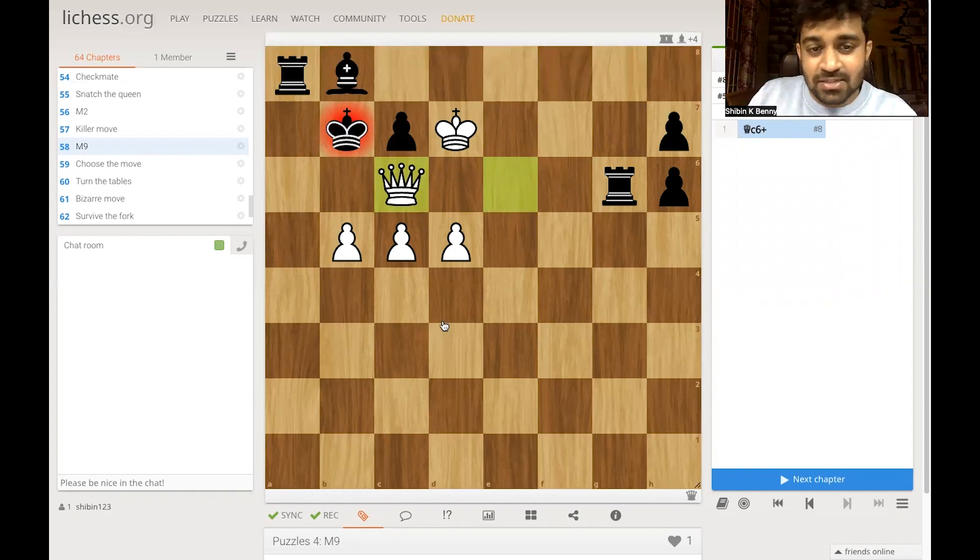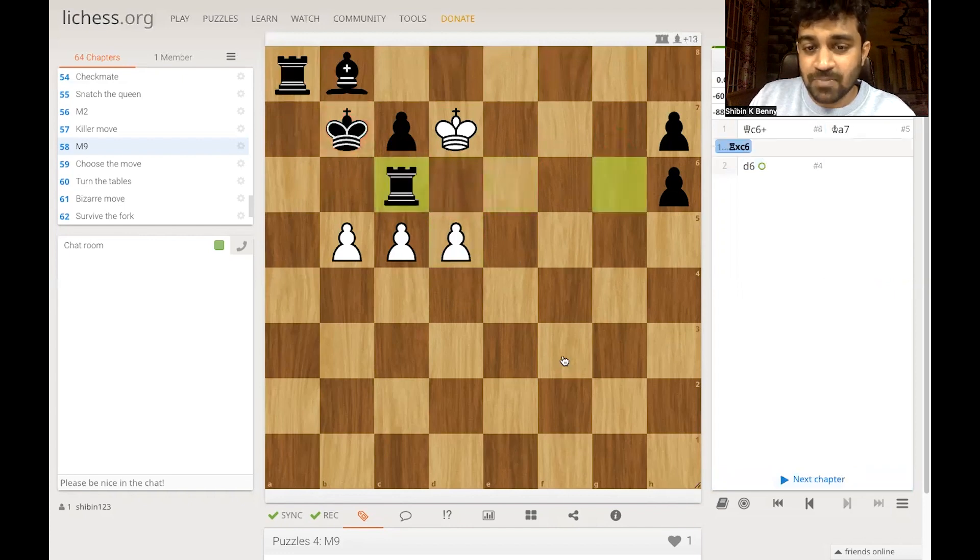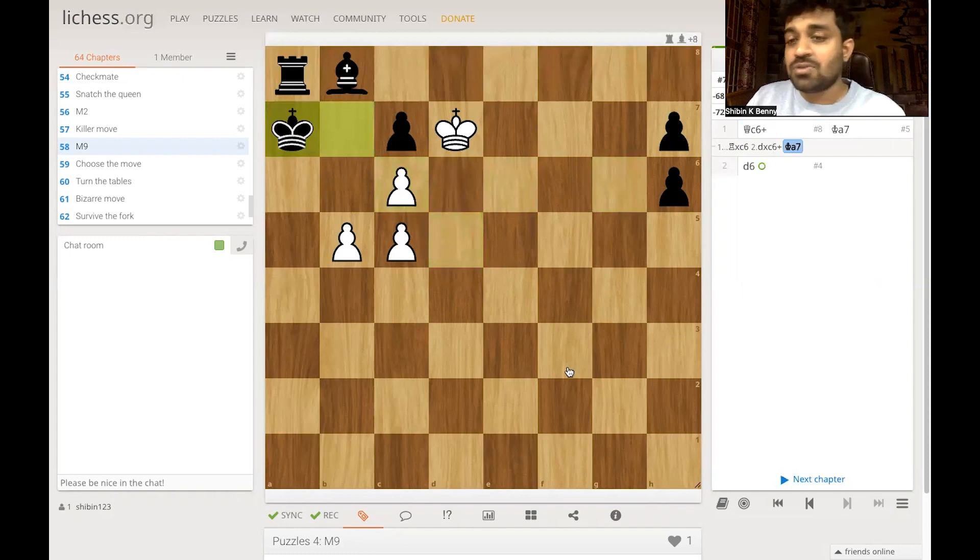The idea is — first we will see what if king a7. Then we just play d6 and we are going to give mate. Rook g7 is just a check, it doesn't do anything, and it's going to be mate. So after queen c6, the rook will take. We take back, and after king a7, how are we going to win? Because a black pawn is going to promote.